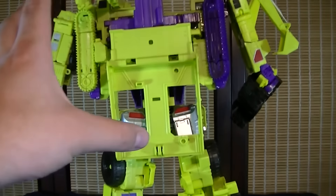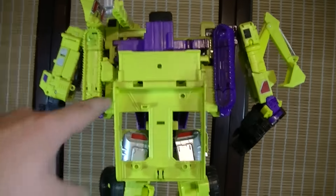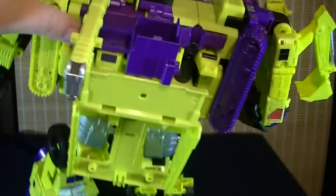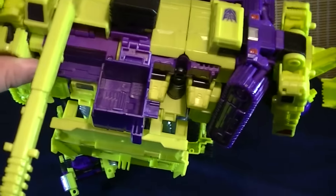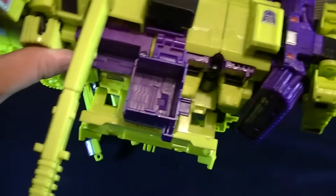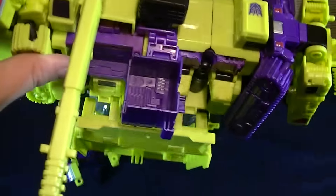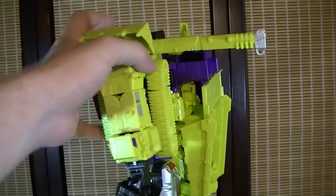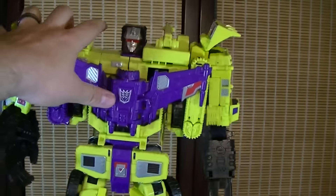Moving up, the rest of the back looks really nice. The backpack helps to hide a lot of the empty plastic going on there, except if you look at it from the top a bit you can see there's a little bit of parts missing — just a lot of added air space. But again, you're not going to really be looking at it from the top — mainly from the front and the sides, which overall this guy looks phenomenal from those perspectives.